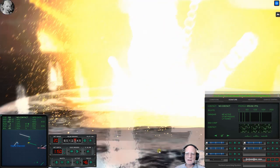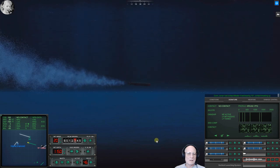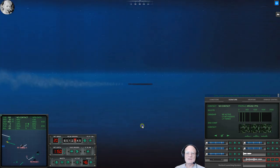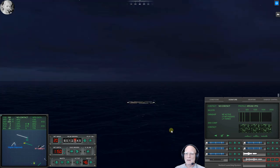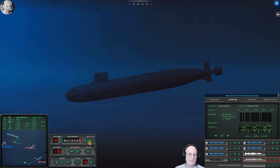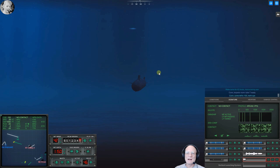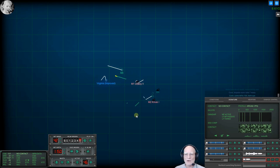Hit those guys down! Contact master four, last bearing one zero one, contact breaking up. I think we got them both — well, maybe not. We actually hit that guy with two torpedoes. Helicopters nearby — let's dash, turns four four two. Come left — let's go see if we can find that guy. That helicopter's behind us — speeding away is a good idea. There may be another escort up there.